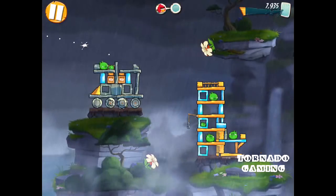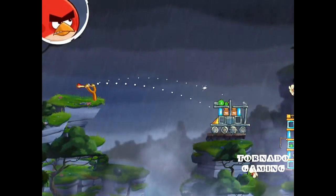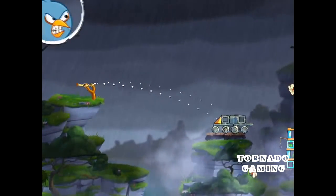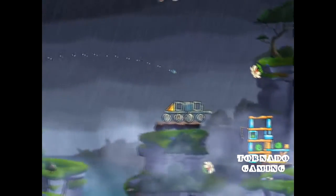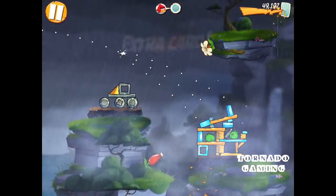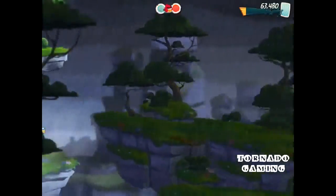Did you see that?! How did you make them explode? Was there a TNT box? Yeah, there was a TNT box. The blue bird is good with ice — is that right? Oh no, I finally failed!